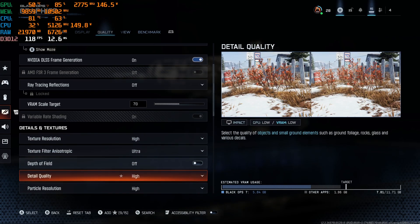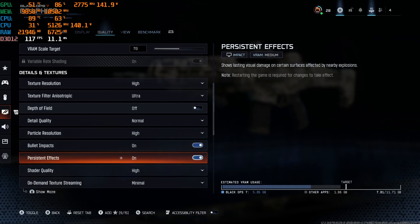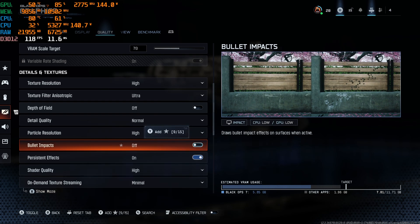For texture resolution, keep that on high. Detail quality I sometimes turn to normal — probably put it on normal. For bullet impacts, I usually turn that off.